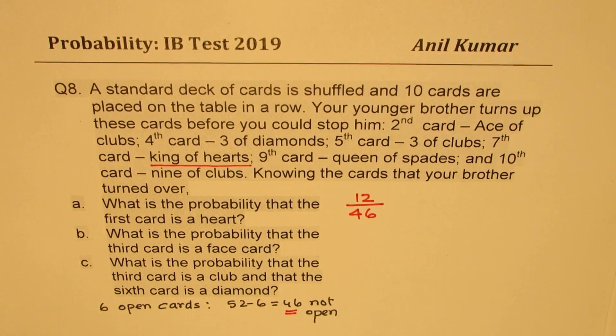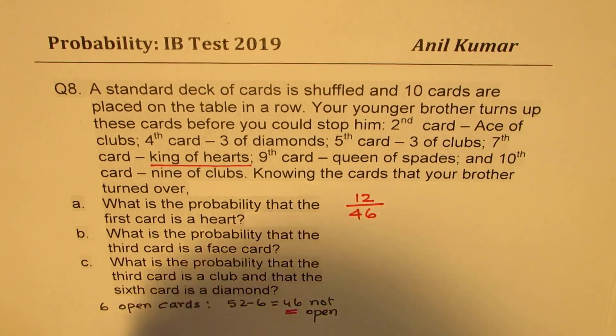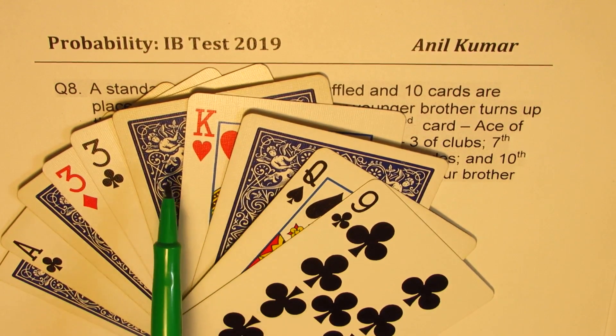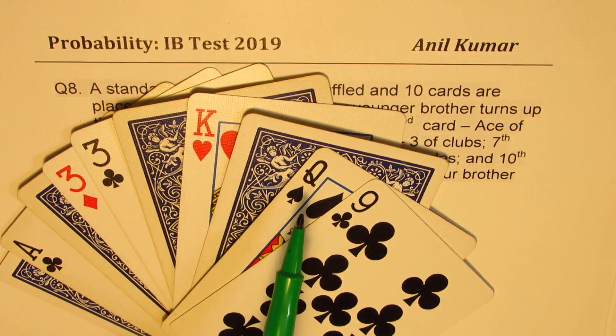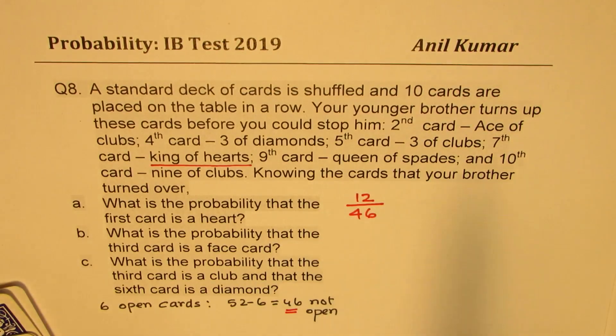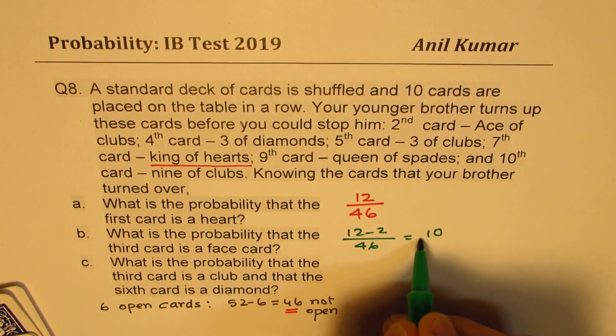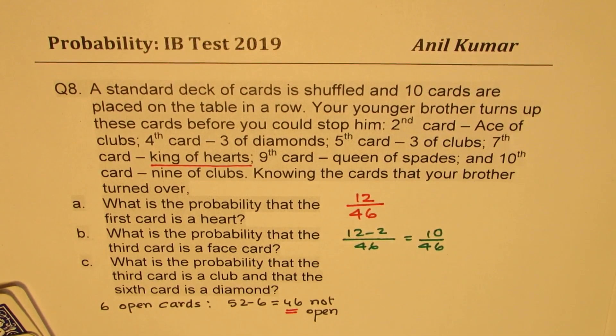Now let's look at part B: what is the probability that the third card is a face card? Face cards are king, queen, and jack across four suits, giving us 12 face cards total. How many are already open? We have two of them — the king of hearts and queen of spades. So 12 minus 2 is 10. The probability is 10 over 46, which simplifies to 5 over 23.